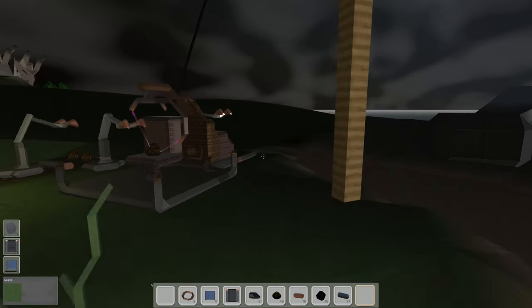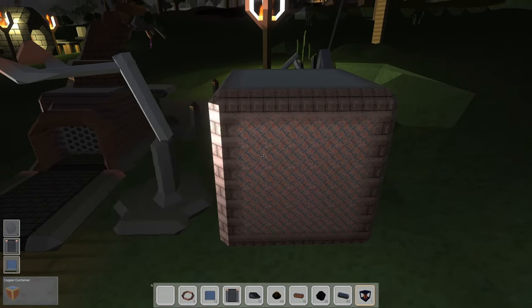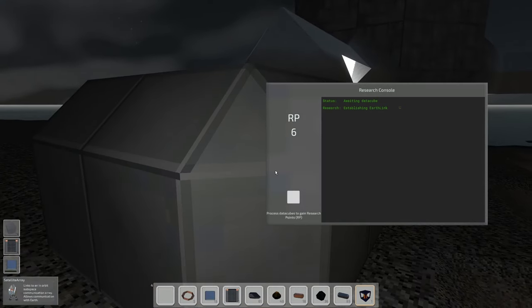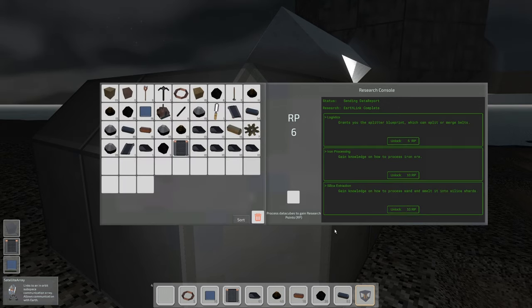Let's check our data cubes while things are crafting. We've got one, and this current data cube has 28 copper left to go — it's going to take a while. Let's pop our one data cube into the satellite dish and let that do its thing. That gets us up to seven research points. Sending data report — boom, seven. Cool.